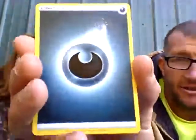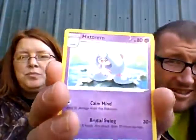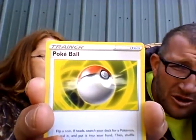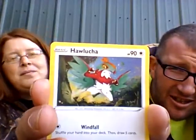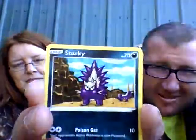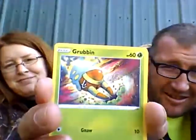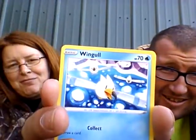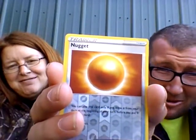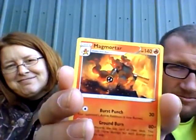Dark energy. Tina. Pokeball. Pokeball. Hawlucha. Hawlucha. Medite. Stunky. Grubbin. Wingo. Natu. Nugget. Reverse. And Magmar — Magmortar. Non-hollow. So we got nothing.